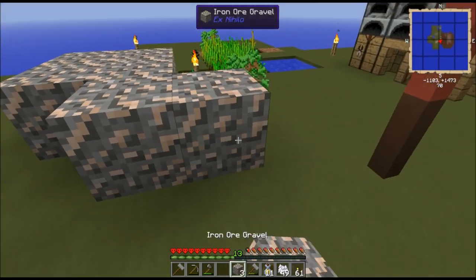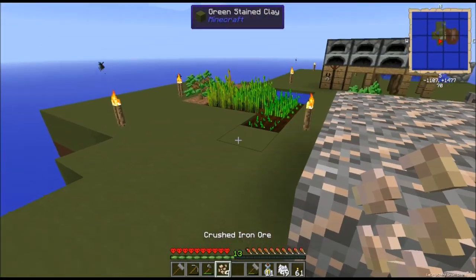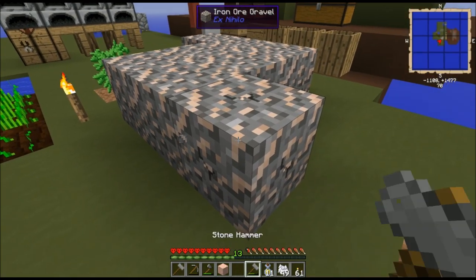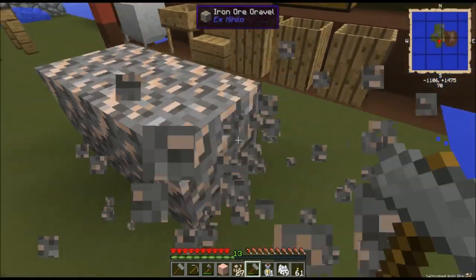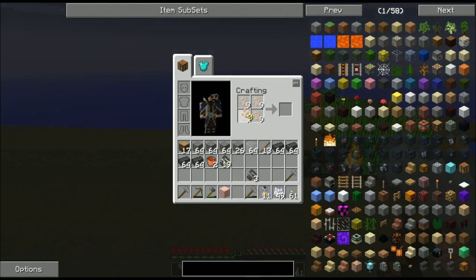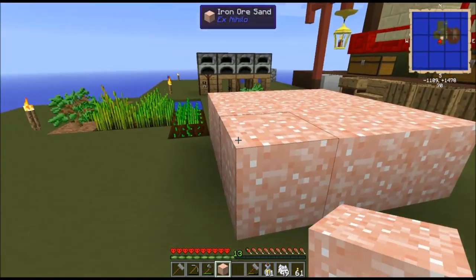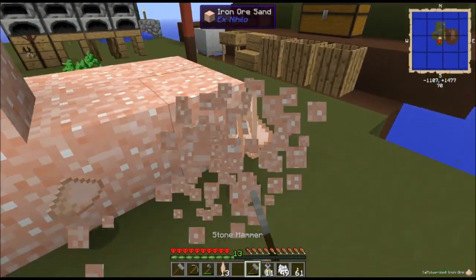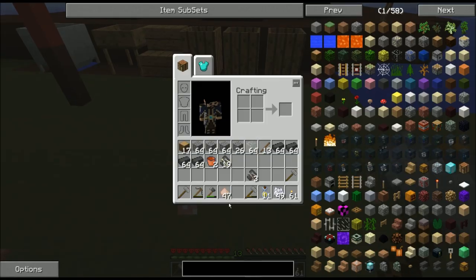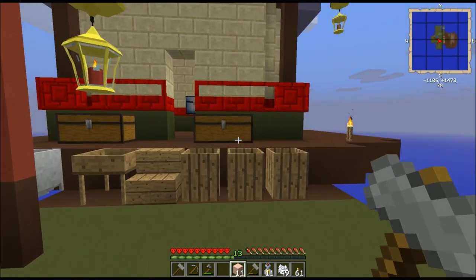Alternatively, I can set it all down and pound it with the hammer to create crushed iron ore. You're guaranteed four pieces, which turns into one iron ore sand, but you have a chance of an even greater drop rate. I started with nine pieces of iron ore gravel, and after hammering that all down, I have ten pieces of iron ore sand. And then you can take that iron ore sand, smash it into pulverized iron ore, and now I have eleven pieces of iron ore dust with three leftover pulverized iron ore.